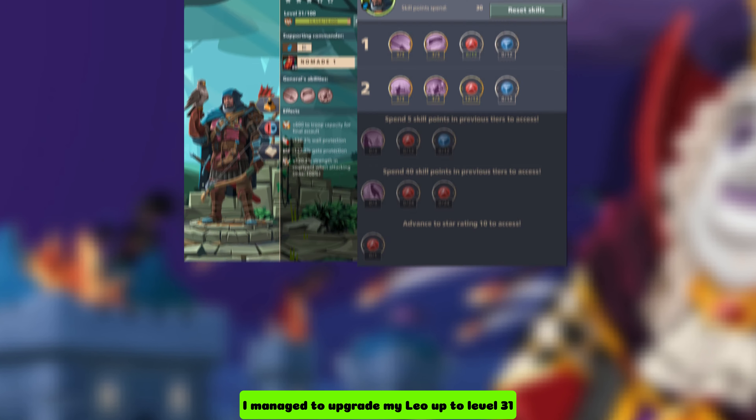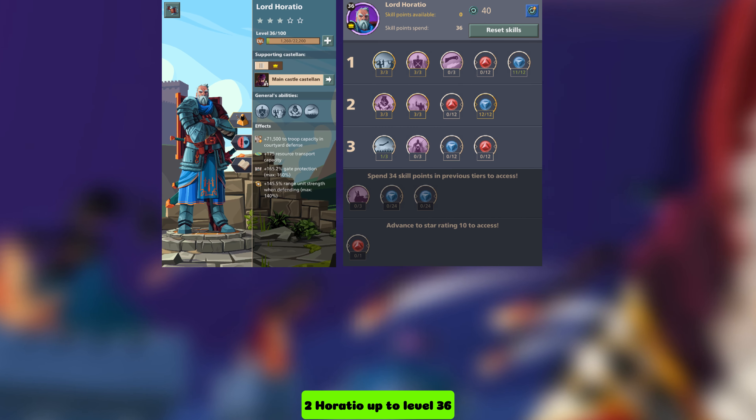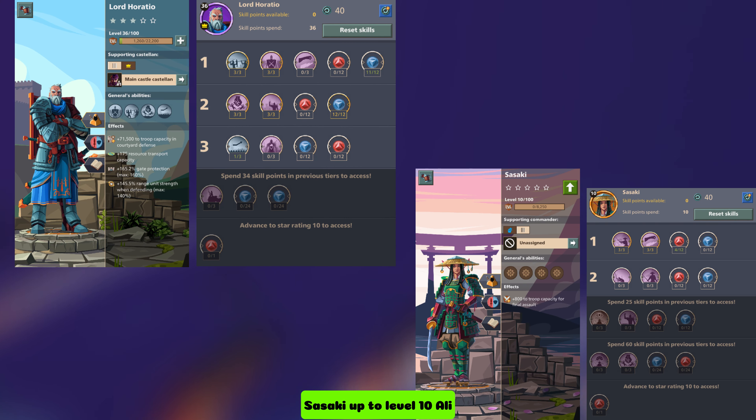Moving to generals, I managed to upgrade my Leo up to level 31, Alyssa up to level 31 too, Horatio up to level 36, and Sasaki up to level 10.